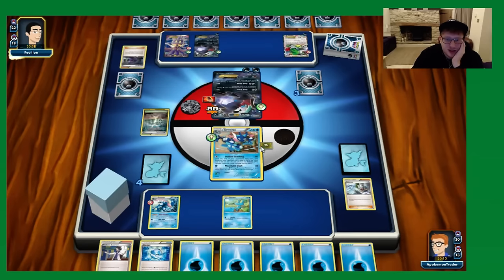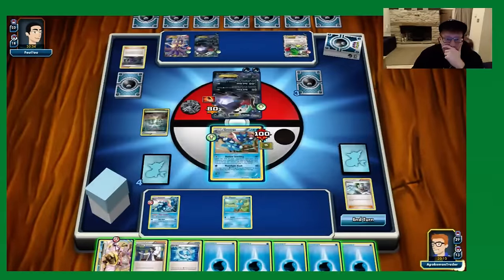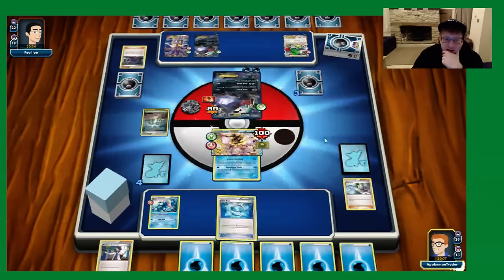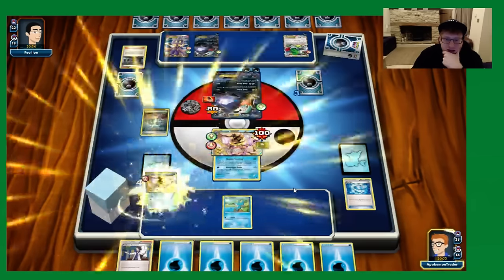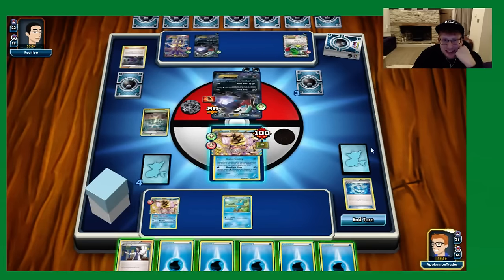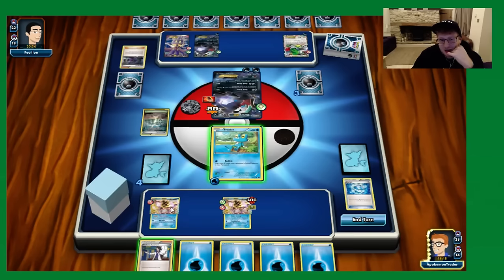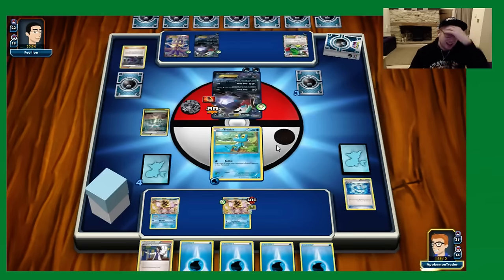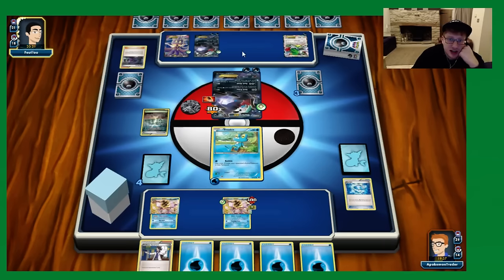Hex Maniac is one of this deck's biggest problems. Our opponent plays it for 100 with Dark Pulse. We see a Break on our side. I double break evolve here — it might be a Bubble turn as well. We try the old status condition game but it gives our opponent an extra attachment. We flip tails on Bubble — never lucky. Our opponent uses VS Seeker for another Hex Maniac. A Hex chain is going on and it's a Dark Pulse for 150. VS Seeker for N is pretty sweet here.